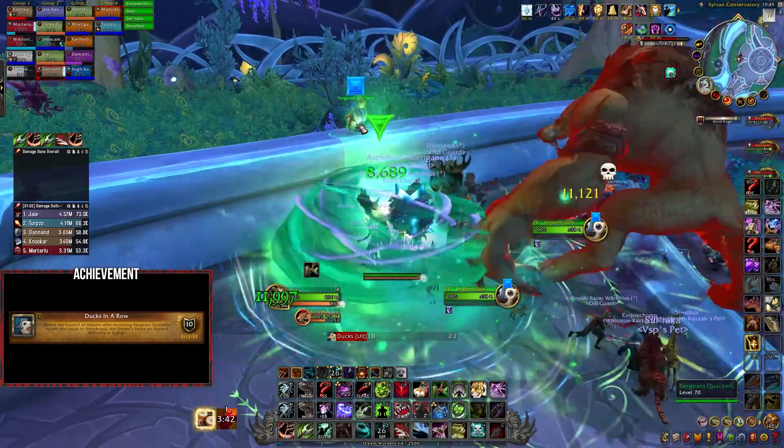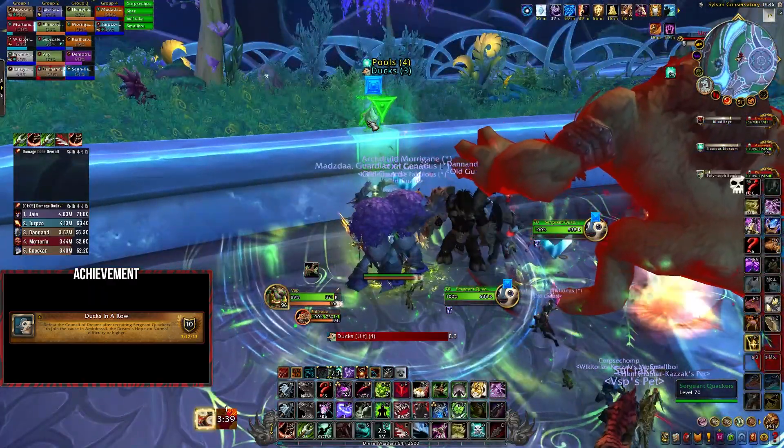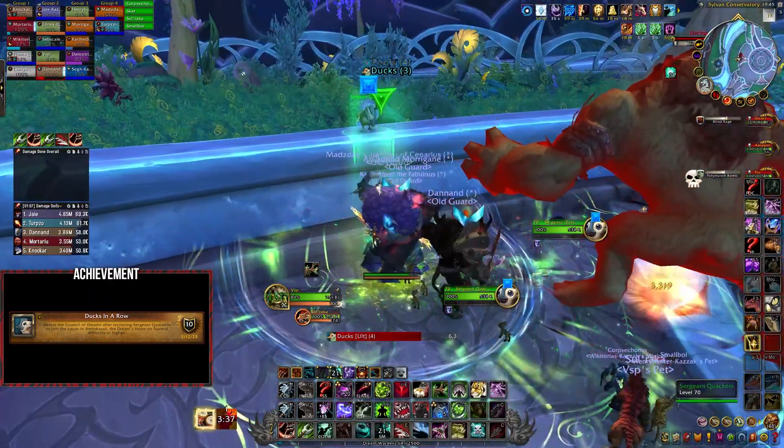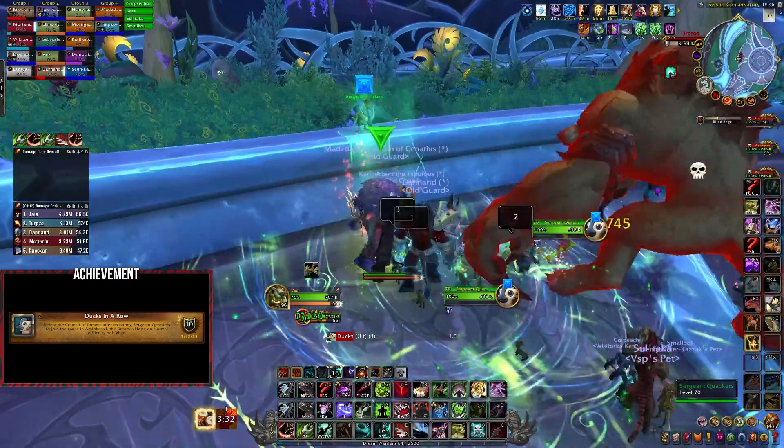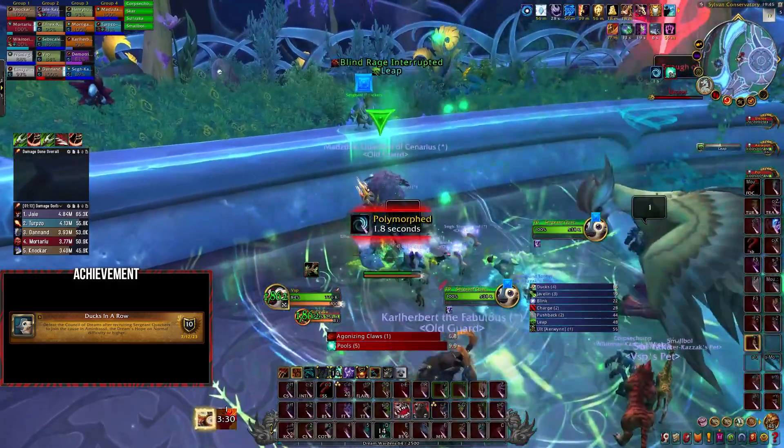For this achievement, everybody should stack under Sergeant Quackers and wait for the bombs to expire, which will briefly disorient everyone hit and turn them into ducks. While transformed, somebody needs to click on Sergeant Quackers to get him to join the fight, and once he does you can kill the boss.